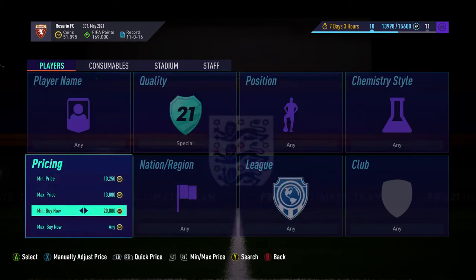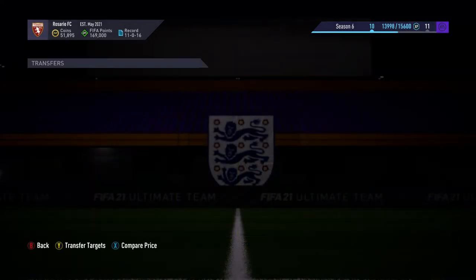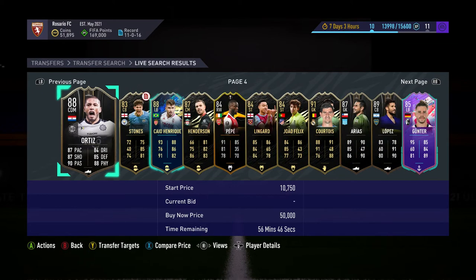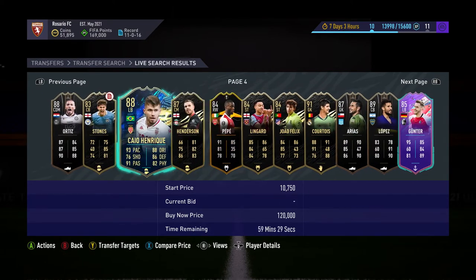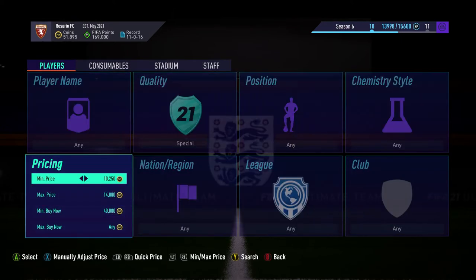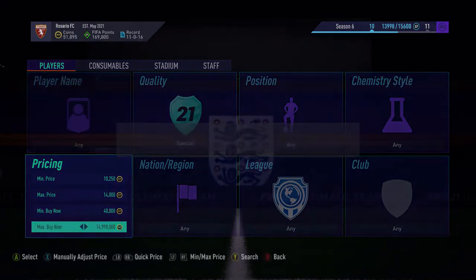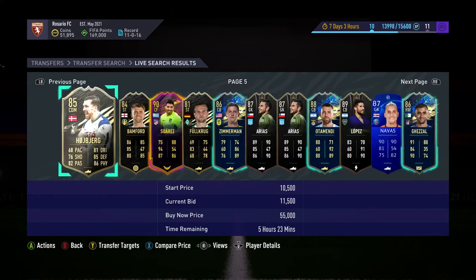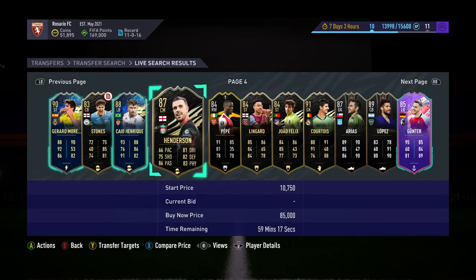Take that out altogether, put in 13k — so 14k to 40k. Do the same thing again and skip in to the 1 hour mark. 120k for Xiao Henrique is a rubbish deal, obviously. Then put in like 15k as the minimum — search again and go all the way to the 59th minute. Try and find it — you'll get used to where it is.